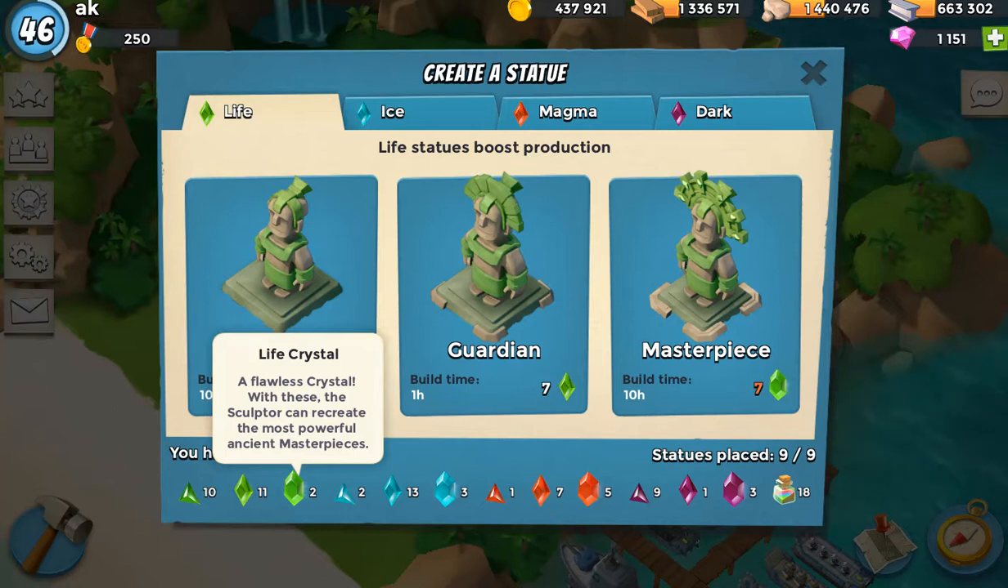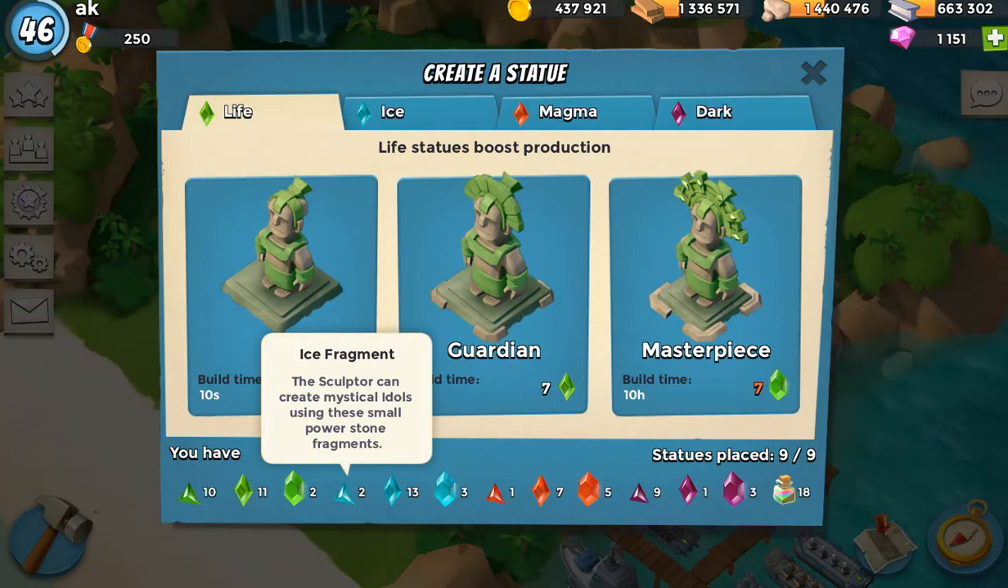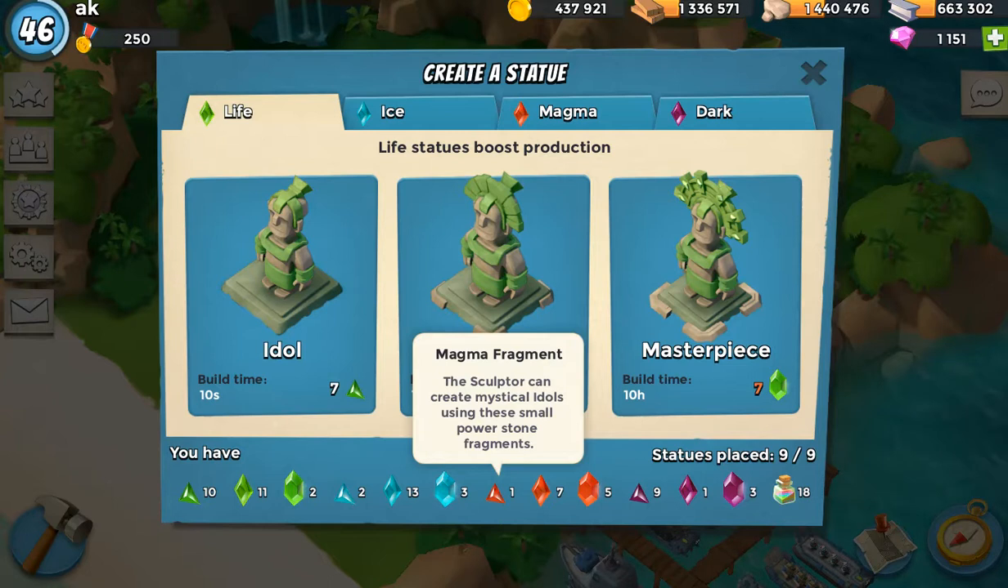Now, you have a blue statue which is for your buildings — you can boost your building health and your building damage. And the red is for boosting your troop damage and troop health, so it makes your troops stronger.